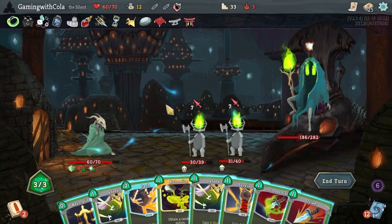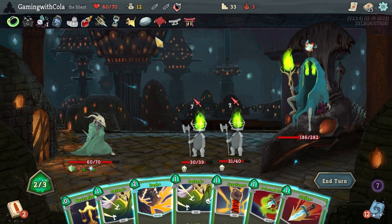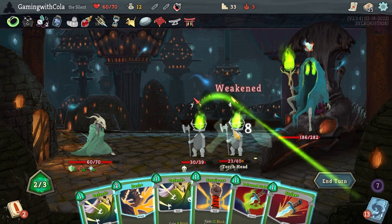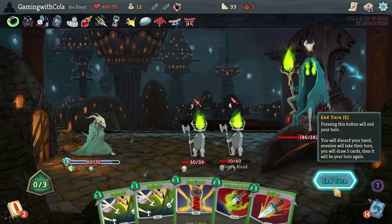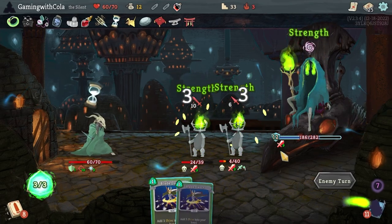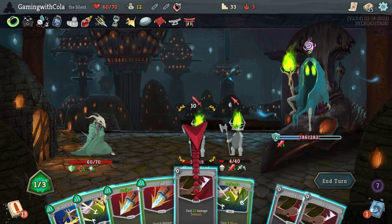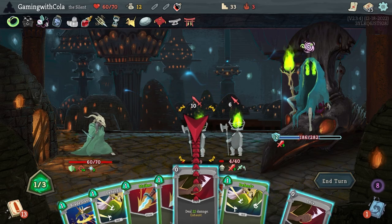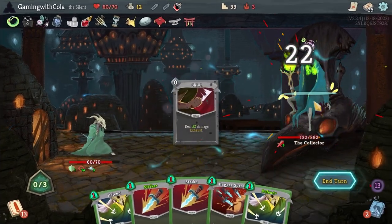Perfect! Alchemy — upgrade all the cards, that's cool. Supply, supply to him, then a Dash to him — end turn. Cool. Then Accuracy, Blade Dance — one there, one there, one there. Those guys are done. One of those — one, two, three — end turn.